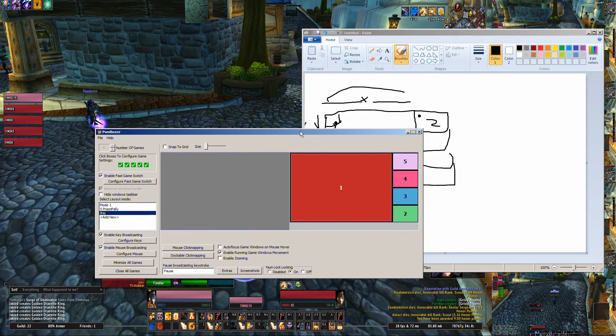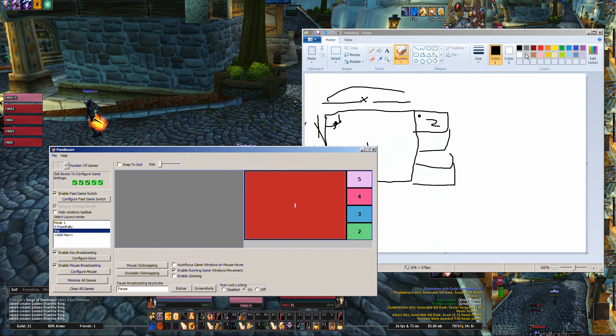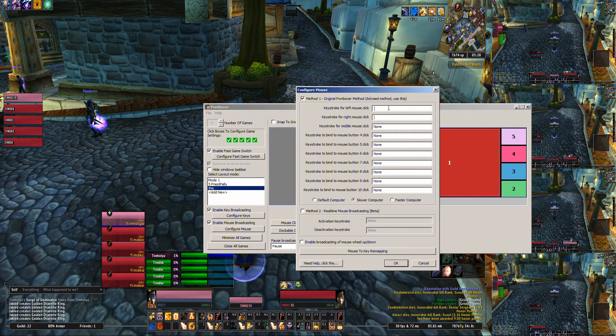Now that you understand how it determines where to click the mouse on all the different game windows, we're going to look at the options and show how to trigger this to actually function. All I care about when I multi-box and use my mouse is clicking on the ground to cast spells like Death and Decay. I don't really use my right mouse click, but I have it enabled. I use configure left mouse click, configure right, and I do left bracket and right bracket. It's easy to remember and I've done that for years.